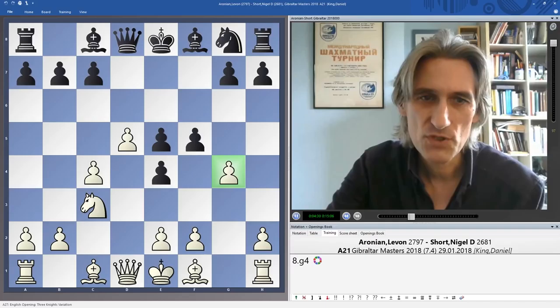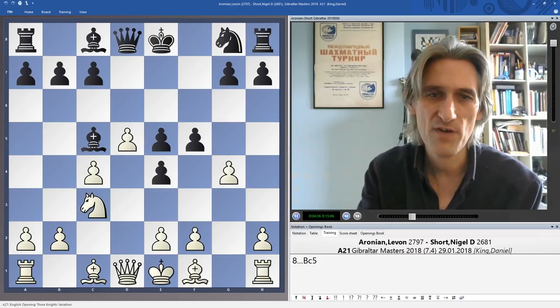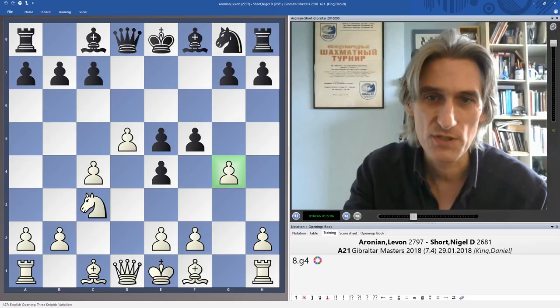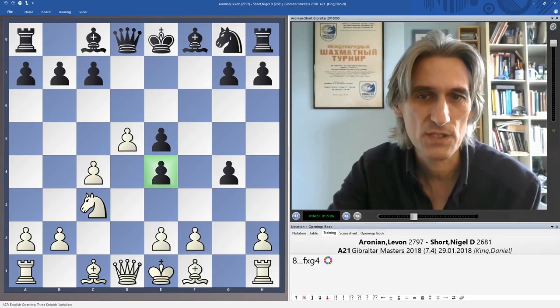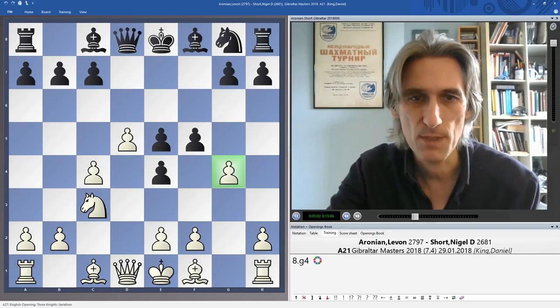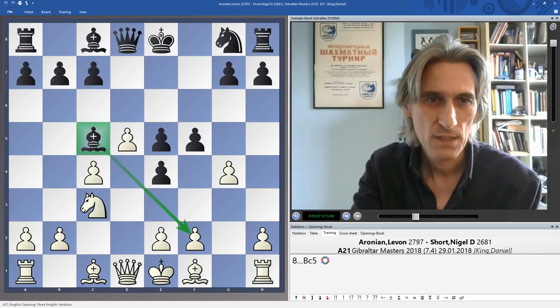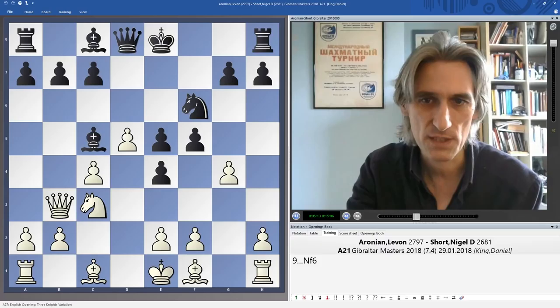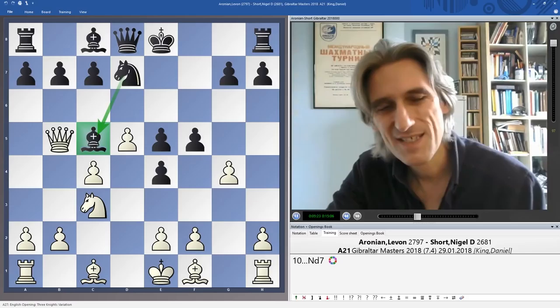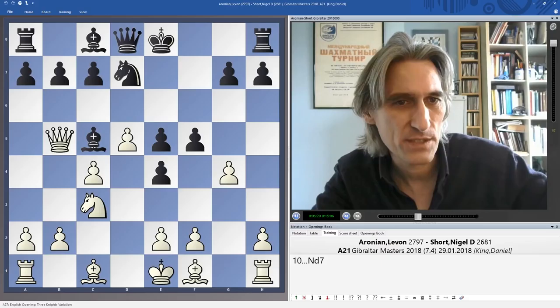After g4, instead of g6, Nigel had obviously prepared this and played bishop c5, setting up some kind of potential attack. Before moving on: if pawn takes, the idea for white is to gain control over e4 and then take at some moment — a nice foothold in the center for white. Coming back to the game, bishop c5 is Nigel's improvement or novelty. Queen b3 threatens check to win the bishop, so knight f6, and Aronian plays this move anyway — obviously knight d7 holds the bishop but clogs up black's pieces for a bit.